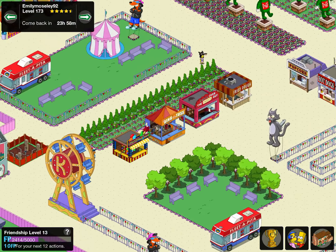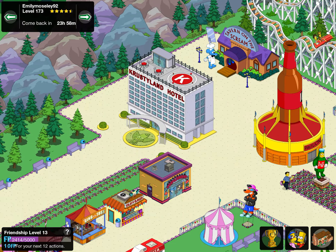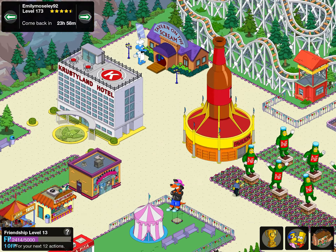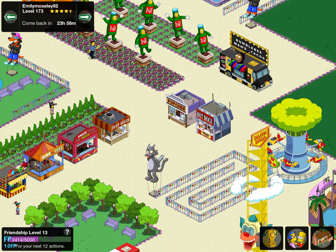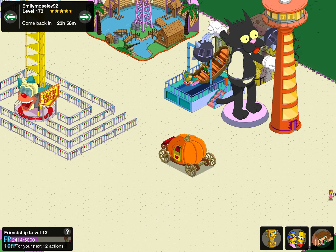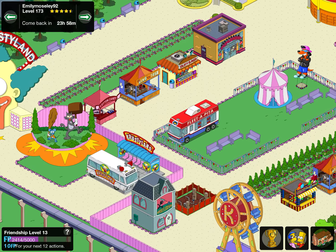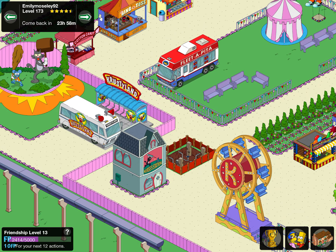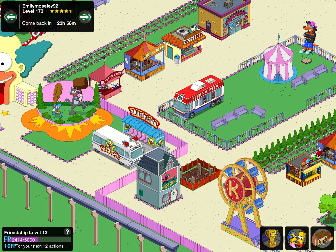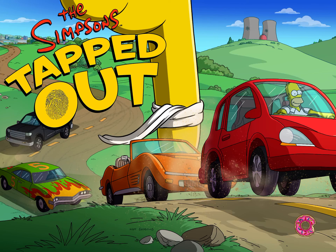Emily Moseley 92 — we've got a Krusty Land area. Krusty Land hotel at the start, very cool. A bit of queuing to get into the ride — I love the queue with the fences, and other bits there too. The nurses station — that is a special building. I love it, that's fantastic. Thanks ever so much to Emily Moseley 92.